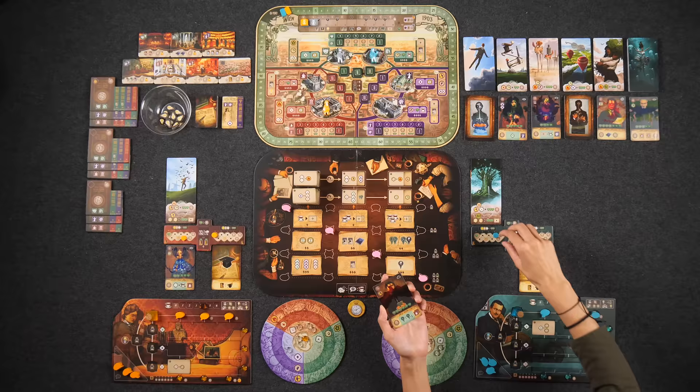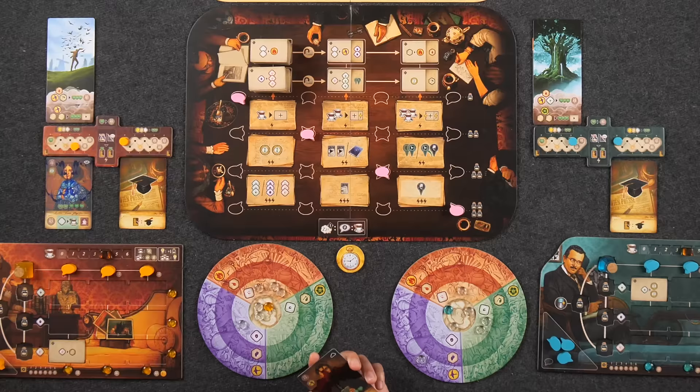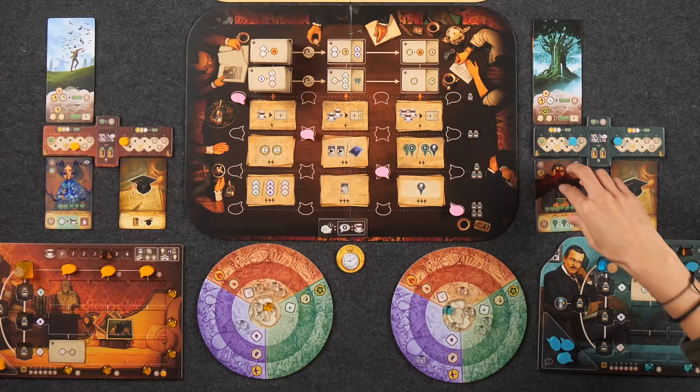At the end of every turn, you'll have the opportunity to treat your clients. The way you go about doing that is by turning in insight resources in different combinations. Each player has their own insight dial, and resources are called insights. You have three main categories of insights, and they are color-coded: freedom, passion, and growth.